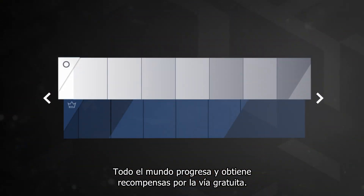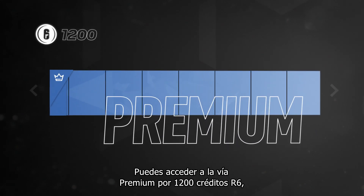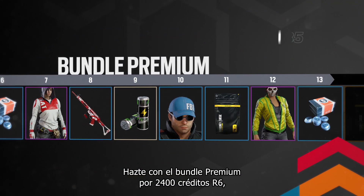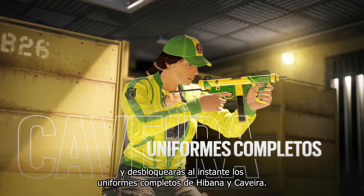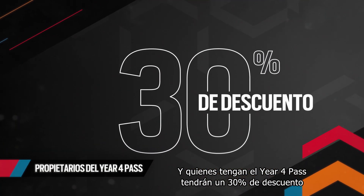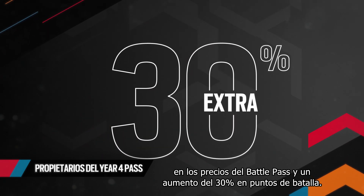Everyone will progress and collect rewards on the free track. You can access the Premium Track for 1200 R6 credits, which will immediately grant you Sledge's SI Light Set. Upgrade to the Premium Bundle for 2400 credits and skip ahead to immediately unlock Hibana and Caveira's full uniforms. Moreover, Year 4 Pass holders receive a 30% discount on all Battle Pass prices and a 30% boost on Battle Points earned.